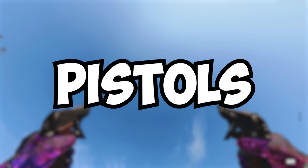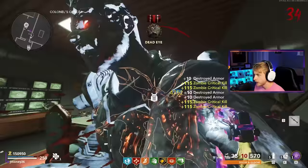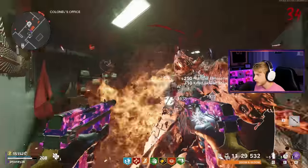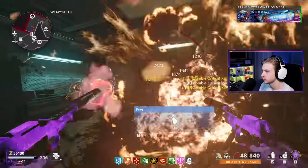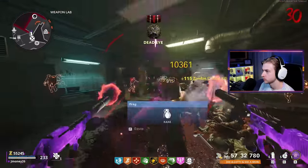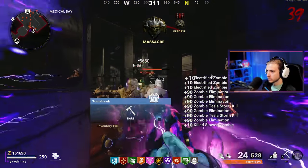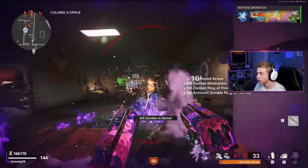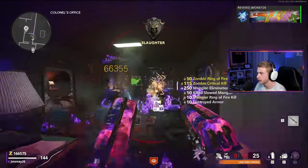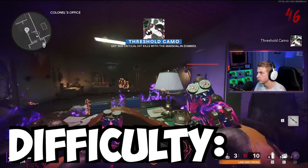For pistols, you need to complete three of them. The three I recommend are the Diamattis, the MP5K akimbo, and the 1911 akimbo. Akimbo pistols are busted — the Diamattis in particular are some of the best weapons you can use in all of zombies and absolutely shred. The Magnum is a fine choice but has a lower ammo count and fire rate. Stay far away from the Marshalls. Difficulty: Pretty fun.